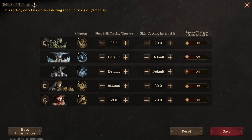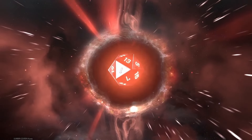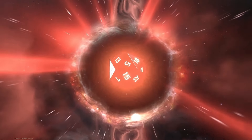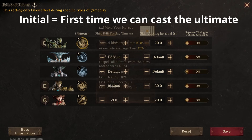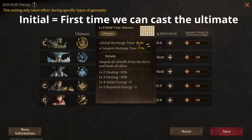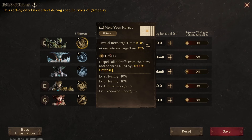First, we will discuss a hot topic of skill timing that makes the game so much easier and can make a huge difference in how your team synergizes. When it comes to skill timing, there are a few things we need to understand. First is first skill casting time, which is based on our initial recharge time — this is the earliest the hero can cast his ultimate. It all comes down to haste and cooldown; haste actually boosts the cooldown.